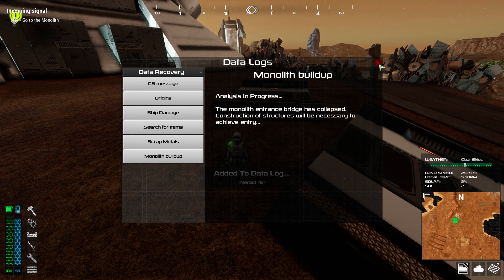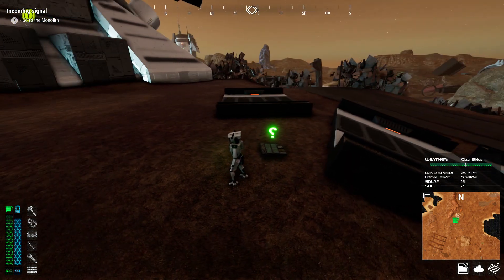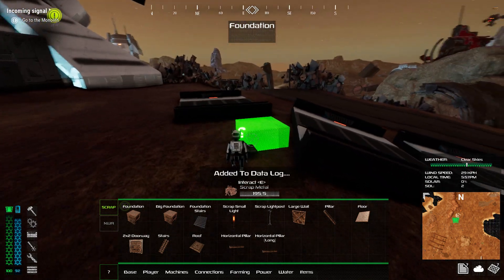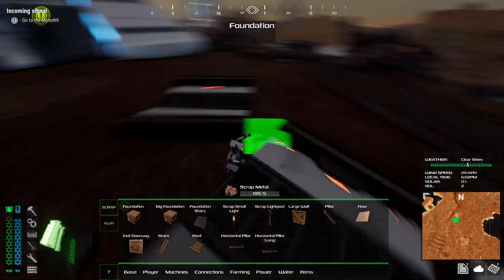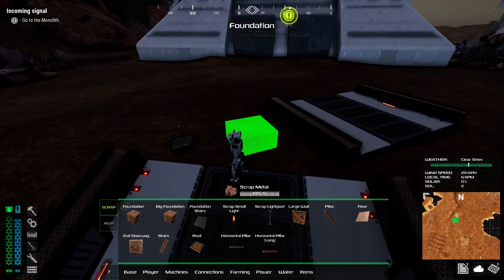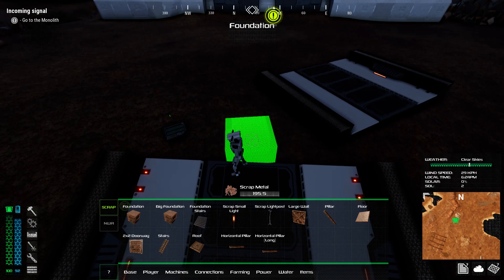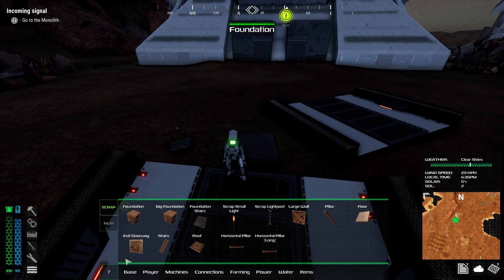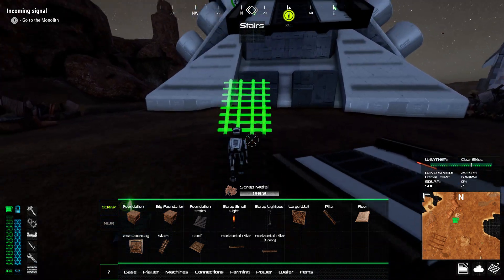So we need to build our way up there. Let's throw a foundation down, rotate it into position, then stack the stairs. Can I stack the stairs? I can. That's easier than I thought.